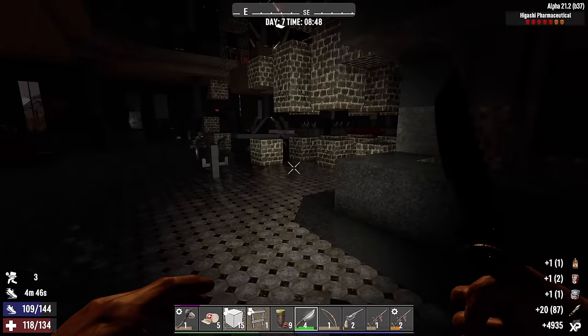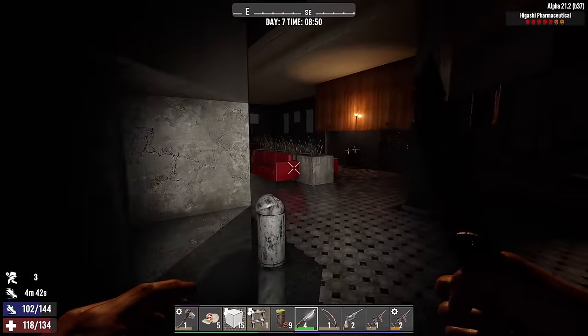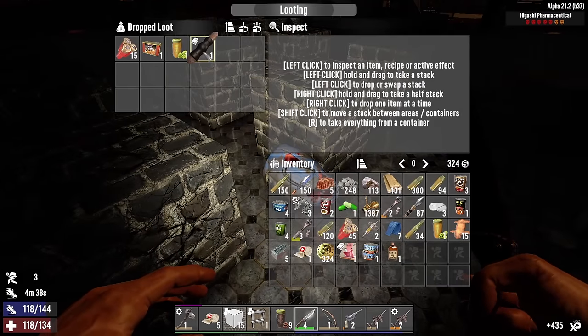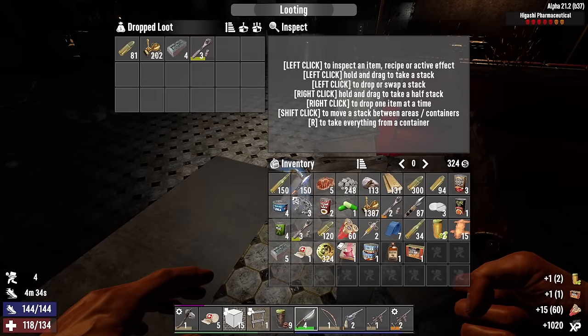Food, crossbow bolts. I got a lot of crossbow bolts - it'd be nice if we can find a crossbow. Got a lot of shotgun shells too, but I do not feel like crafting pipe shotguns. They're just the worst. I'll take a double barrel even.